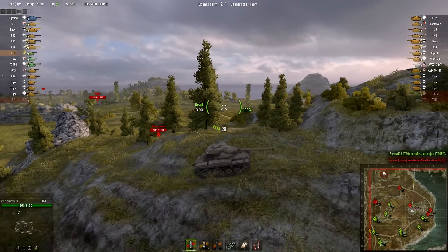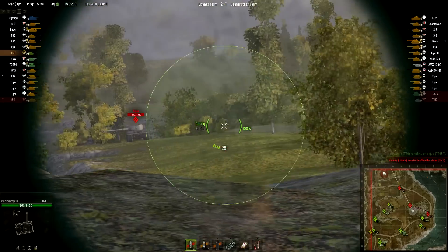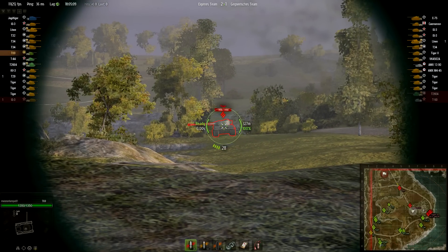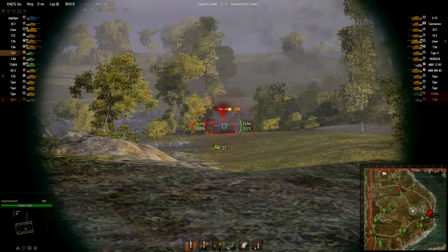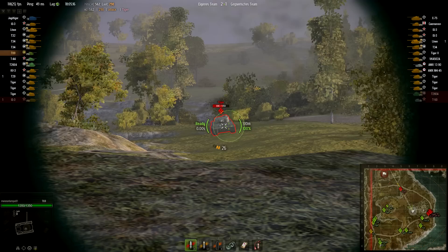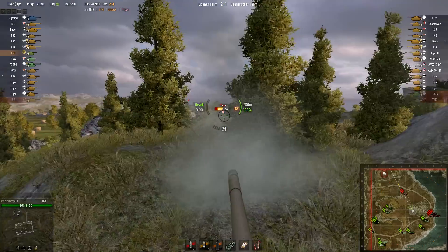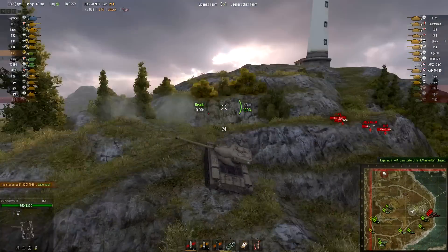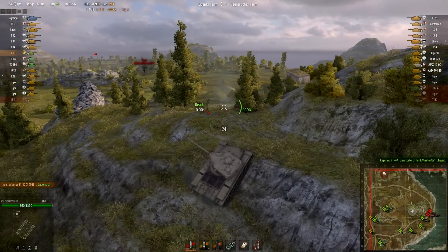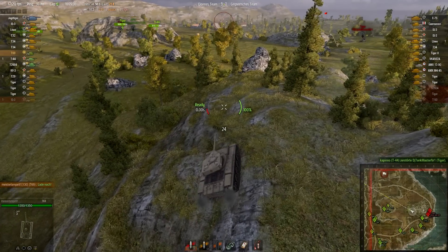He's getting a bit of a beating and I decide to hunt him down. I am out of sight of the Carnarvon but might get spotted by the Tiger, so I'm going for him right now. I put four good hits into him and somebody else took him out. Now I can continue my way up onto the hill without getting shot in the back by the Tiger.